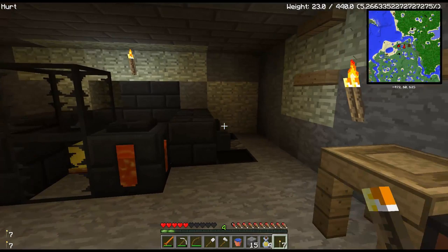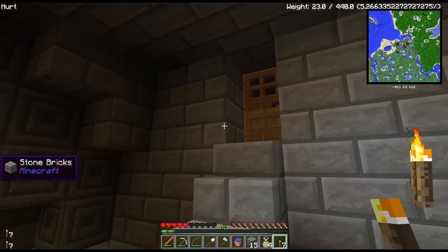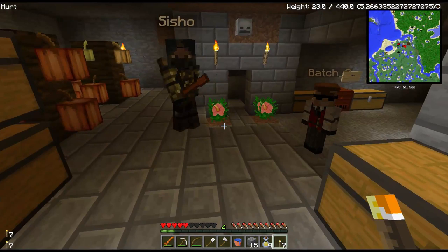As you can see, guys, we did a lot of modifications to our base last time — well, between episodes. We have been pretty chisel happy, putting stone down, getting rid of cobblestone, and just getting the place looking a little prettier. We've got some flowers here, some skeleton skulls for contrast.